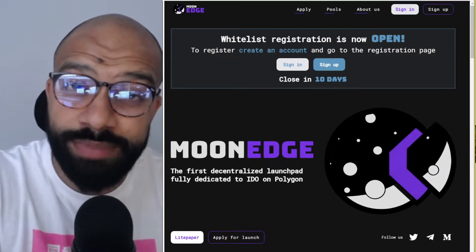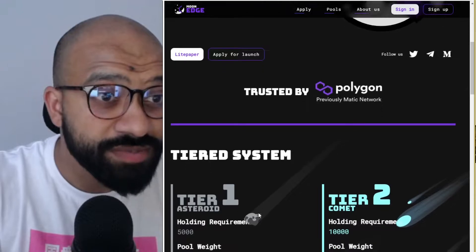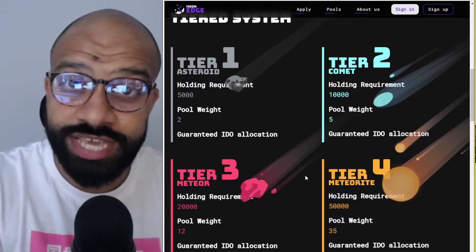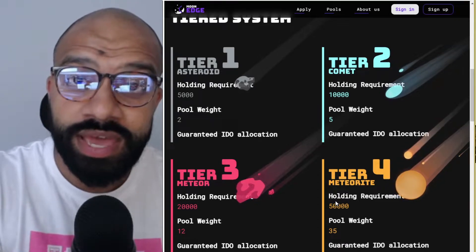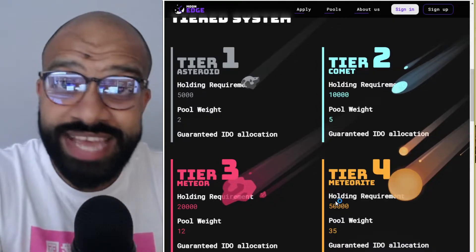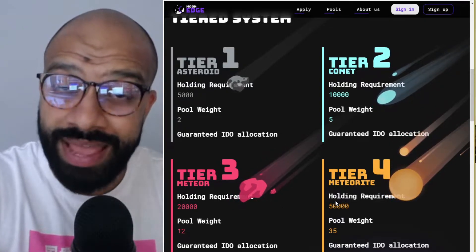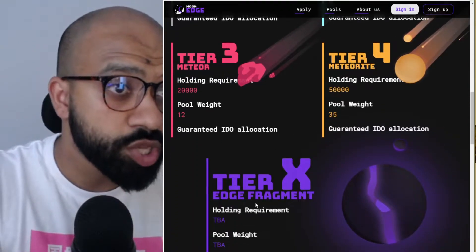What I find very different from other IDO platforms is their fair tiered system — you get a guaranteed allocation regardless of what tier you're in. On other IDO platforms there are tiered systems and allocations, but they're not guaranteed; it ultimately comes down to a lottery. And if your allocation is only two to three hundred dollars, transaction fees eat into that, leaving you banking heavily on upside just to recover your fees and turn a profit.